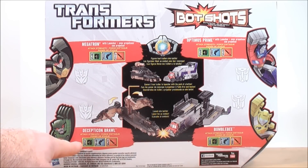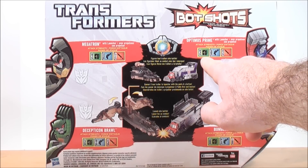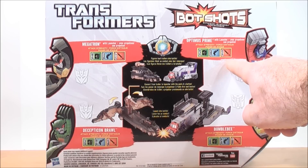For Decepticon Brawl, his fist power is 520, his weapon is 870, and his knife power is 230. For Optimus Prime, his fist power is 835, his weapon is 505, and his knife power is 275.